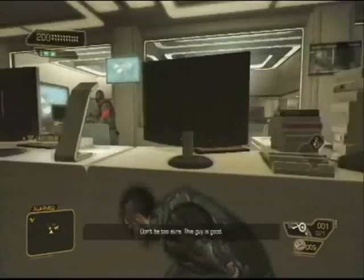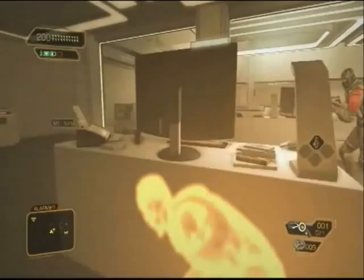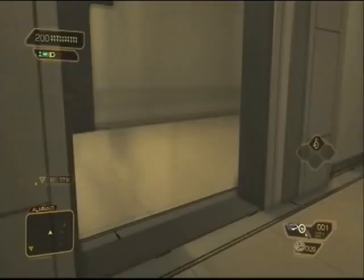Head out of here, go to the right, and then go into the room. There's a vent — you want to jump up and go into it. When we get out of this vent, move to the left. Cover up against here and wait for the guard to finish looking over.